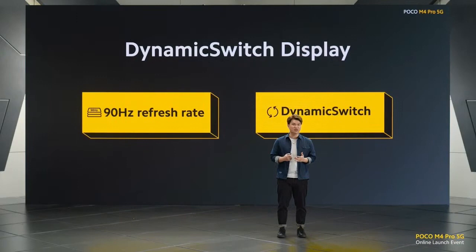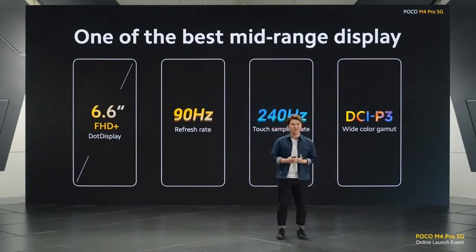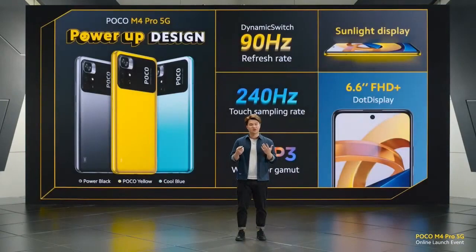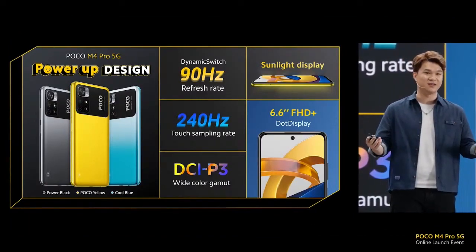Paired with our 90Hz refresh rate, we also kept Dynamic Switch — a technology that detects what you do and automatically adjusts the frame rate to conserve battery life. When we combine all these display features — a big 6.6-inch screen, 90Hz high refresh rate, improved 240Hz touch sampling rate, and DCI-P3 wide color gamut for the first time — this may be one of the best mid-range displays among 5G smartphones. The overall design, from front and back, of the M4 Pro 5G is really close to perfect. Three awesome colors, incorporated fan favorite look, and a great screen for all your entertainment — this is a power-up design.